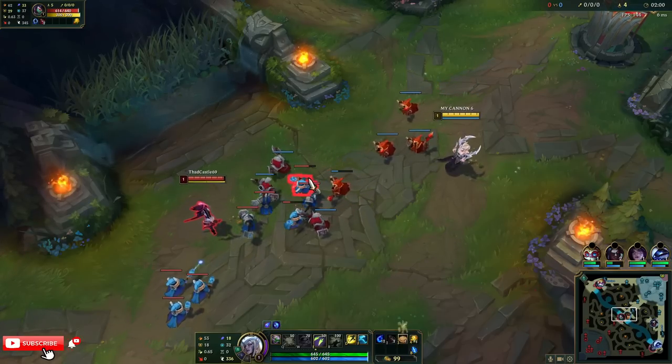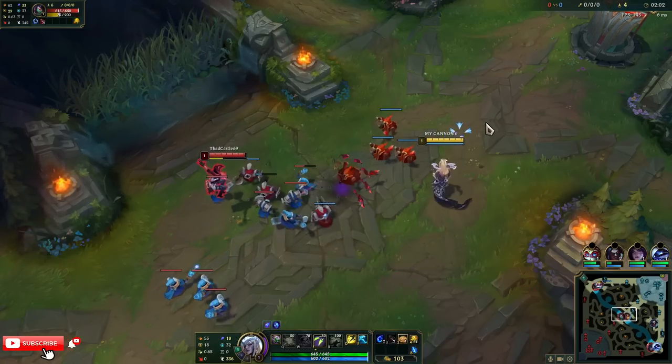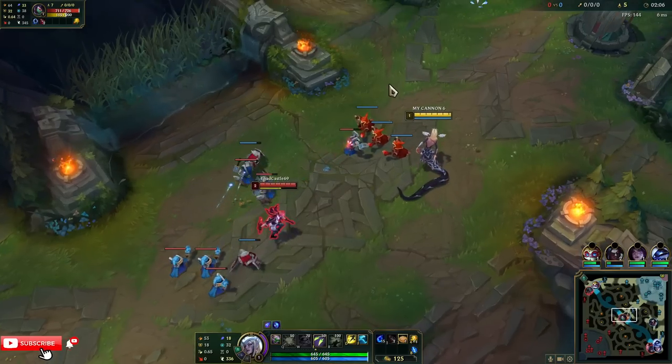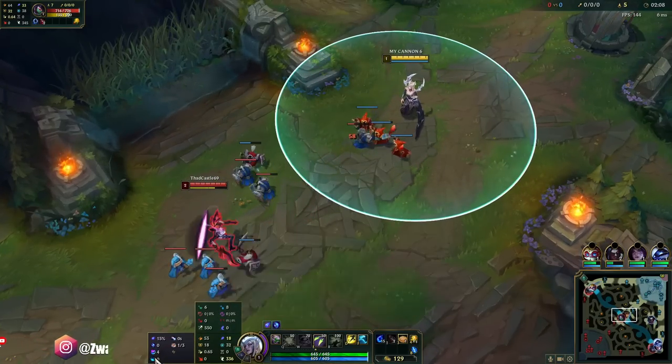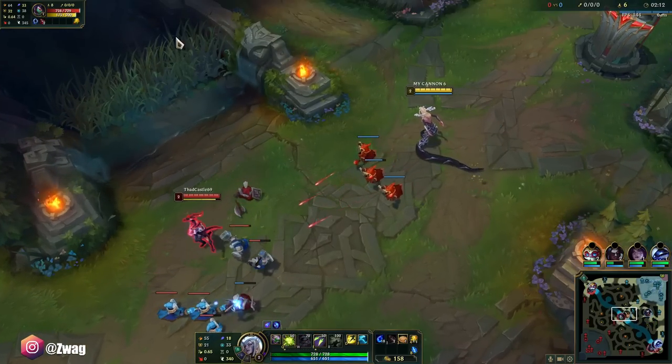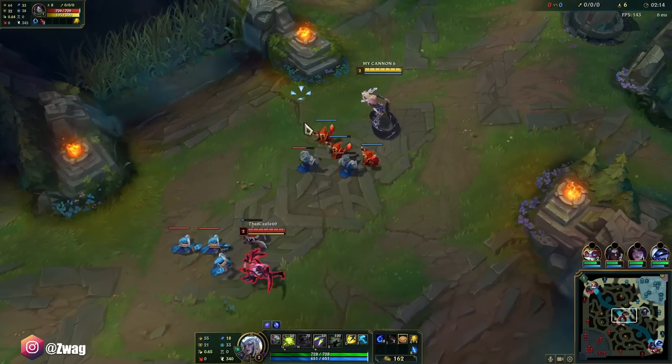That's about everything in the build path. Early if I get ganked, I just pop Ghost, I run in the river and I'm too fast because Water Walking gives 25 move speed, which is how much boots gives. So if I enter the river, I basically get a pair of boots.